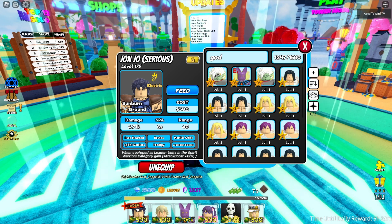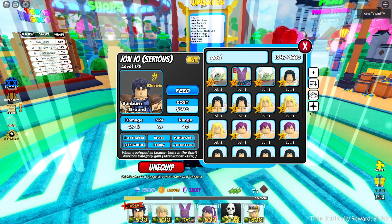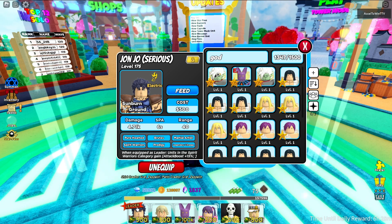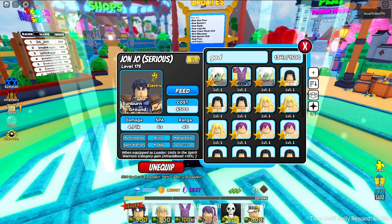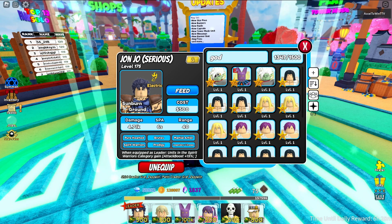His ability range has six categories: pure hearted brutes, martial artists, spirit warriors, prodigy, and legendary lineage, with a leader skill giving units in the spirit warriors category a plus 15 boost. Jon Jo is from the secret special banner.